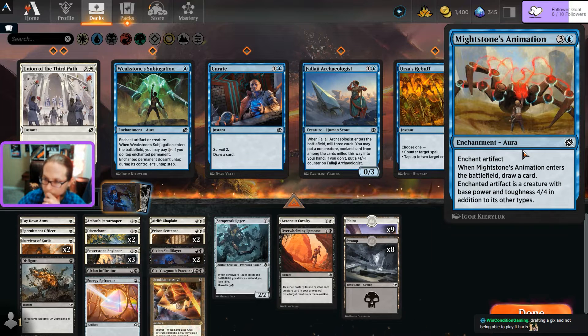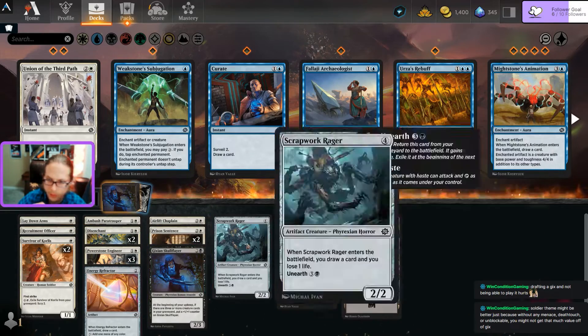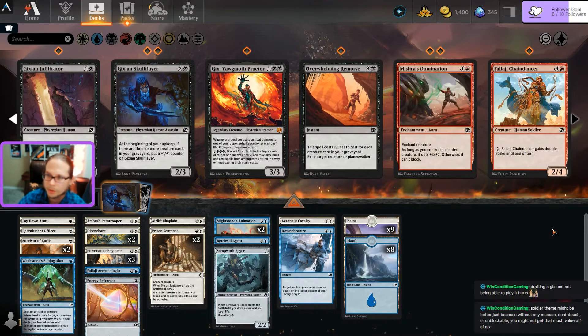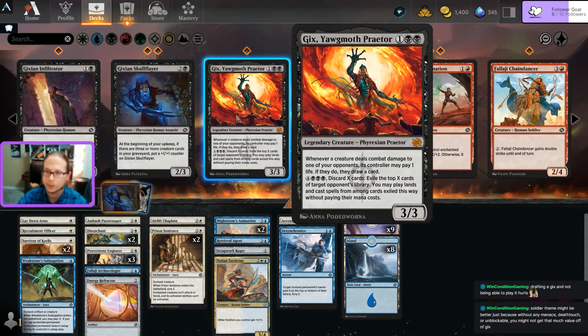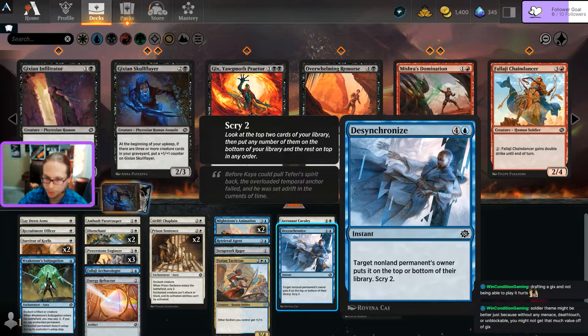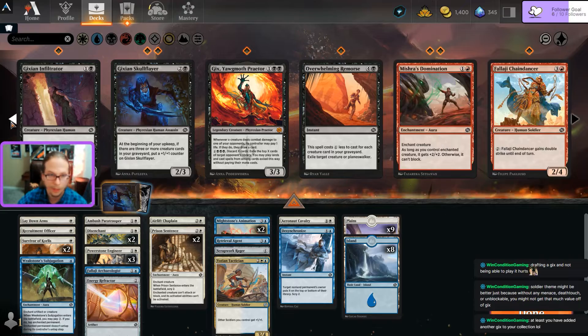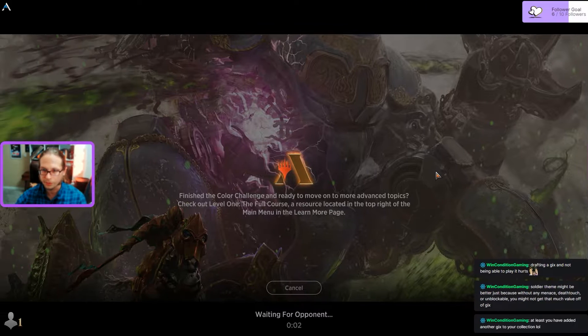Turning power stones into four-fours with Animation is the goal, but I have no evasion with Gix. So I get rid of that, put the blue-white stuff back in, still playing the Rager. It just feels so bad not playing Gix. I was hoping to open him. The smarter thing is probably to play blue-white. Going with that - checking to see how quickly it queues up. First FNM - guessing it'll be pretty fast.